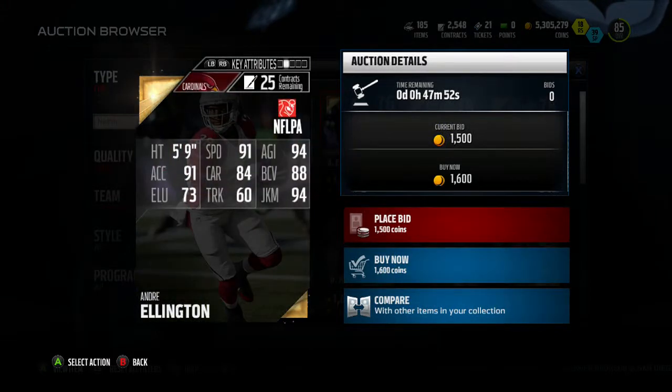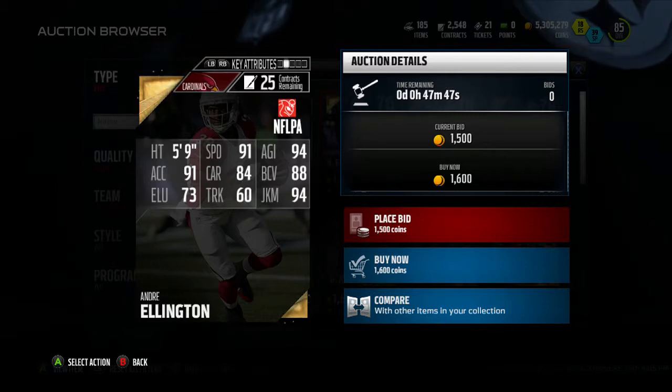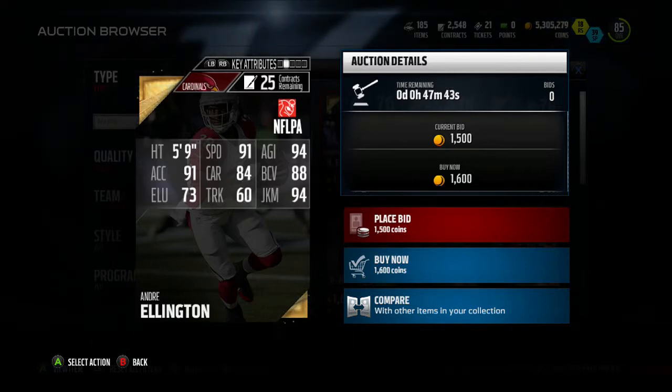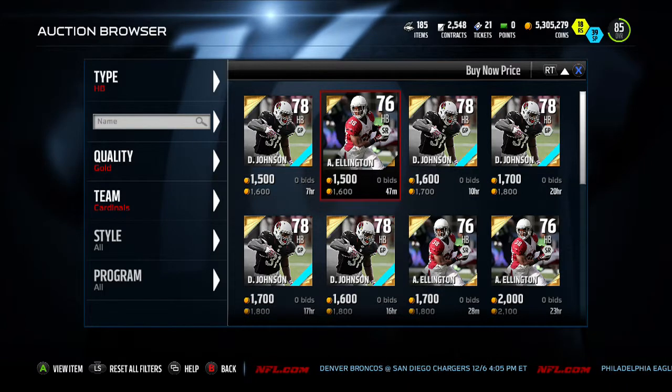Next guy on the list is Andre Ellington, on the same team. He's 1,600 coins — 91 speed, 94 agility, 91 acceleration, 94 juke move, and 88 ball carrier vision. Not great carrying, but very elusive.